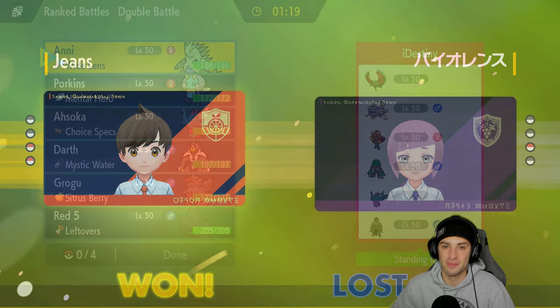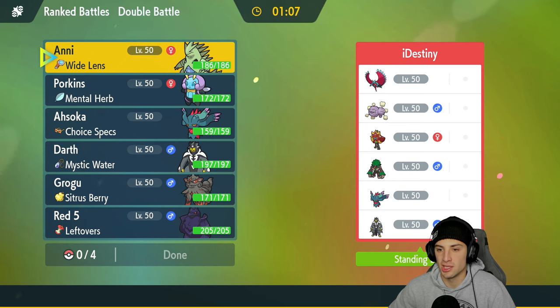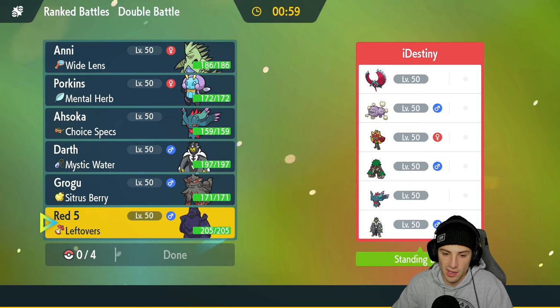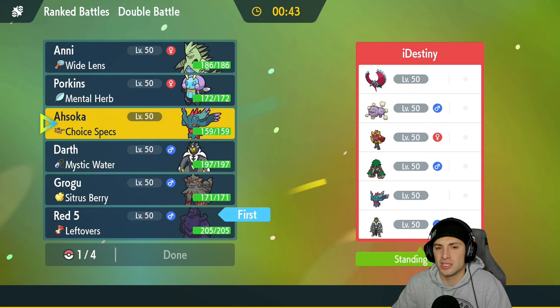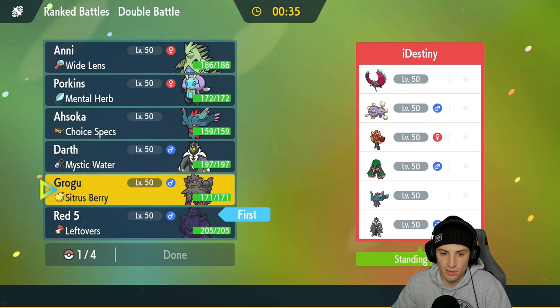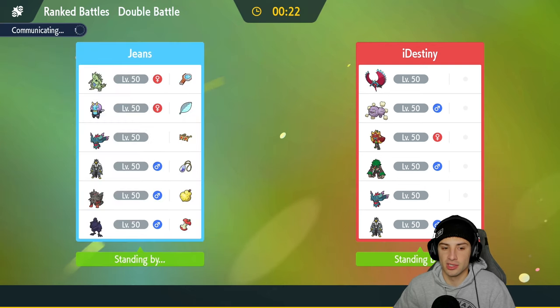We're here on our second match going up against a Wheezing team alongside Roaring Moon. Wheezing pairs up well with Protosynthesis Pokemon and Booster Energy. I believe they're going to lead Wheezing and probably Roaring Moon or Fluttermane. I could go Corvinite — we won't have our Mirror Armor ability active but I still like Corvinite here because it's super effective on Fluttermane, and Bulk Up is going to be really really good.